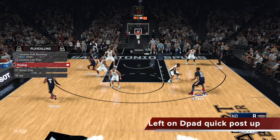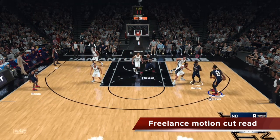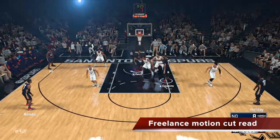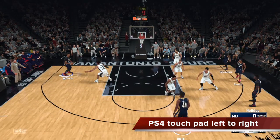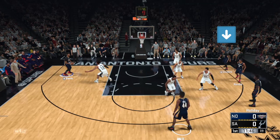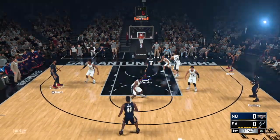If you're on PS4, even better. You can run the pick and fade, catch the fade, and if it's shut down, swipe your PS4 touchpad from left to right. That triggers an automatic quick pose up — which will be Cousins once again. You can see Cousins is in the far corner on the right side. I swiped the touchpad as AD caught the ball and Cousins just makes his way into the paint, shoving everyone out of the way because I called the quick pose up off the touchpad. This is how I've always called a quick pose up on PS4 — they shut down the pick and fade by staying attached, I swipe the touchpad left to right, which gets Cousins into the low block. Bounce pass for success.